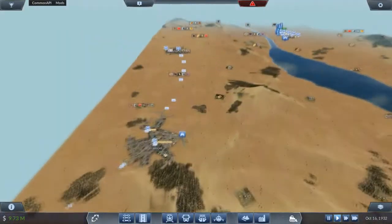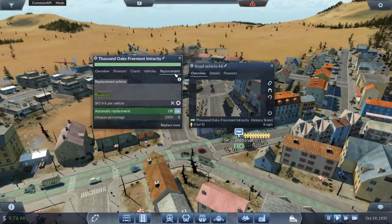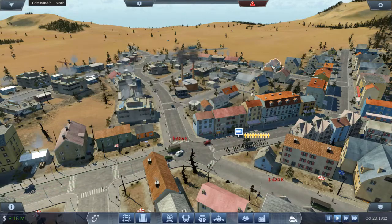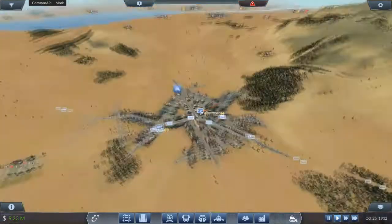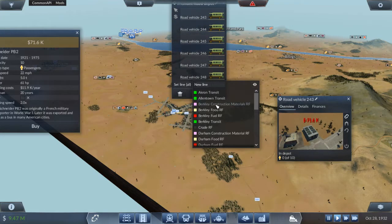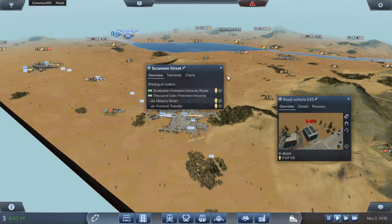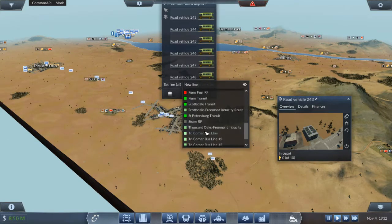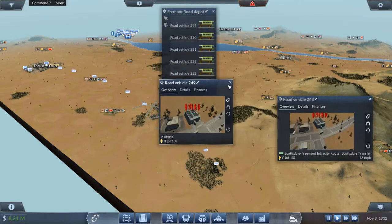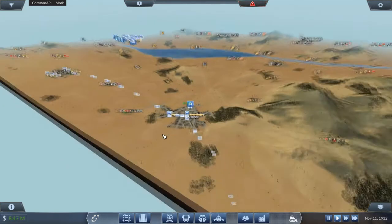Let's go over here and take a look. We need to get more buses on there - let's just upgrade the buses. Replace - look at all those people waiting! We need more buses. Six buses going on... let's find out: Scottsdale. Scottsdale is Fremont, and five buses can go on Thousand Oaks. Fremont Intercity - awesomeness, coolness.